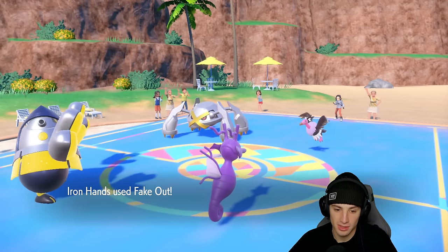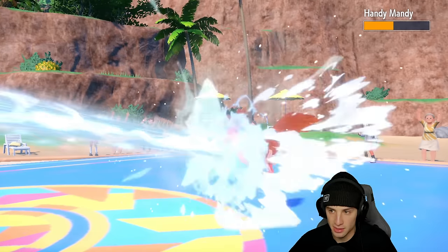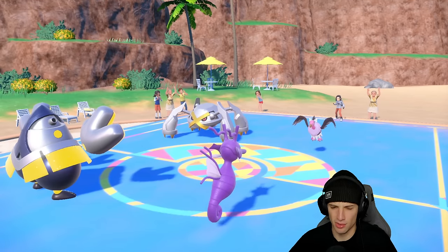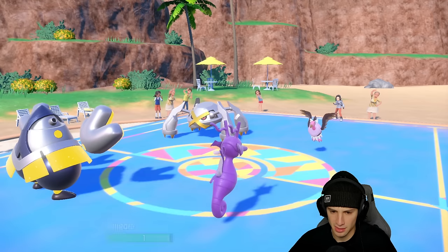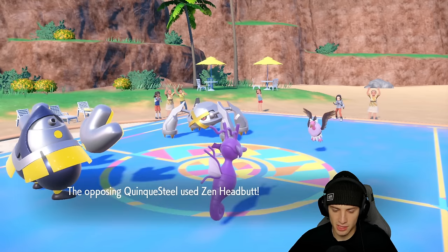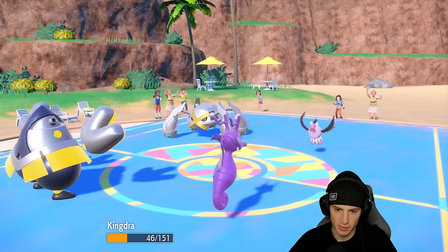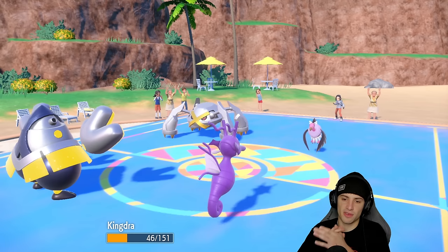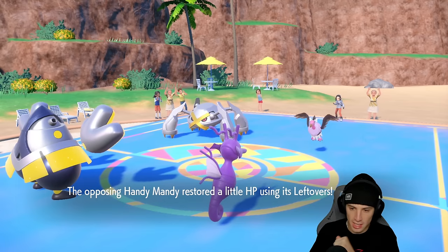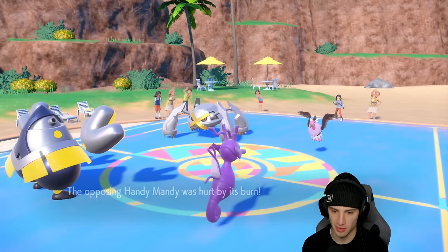Fake Out comes across into Mandibuzz — Scald gets ripping and does decent damage, and we get a burn! Big time burn on Mandibuzz. Mandibuzz flinches, Zen Headbutt comes through from Metagross and we soak it nicely. Leftovers pops for us. From here I could Wild Charge, Drain Punch, or Protect. I decide to Drain Punch the Metagross and Protect Kingdra — I want to save Kingdra for when I can pair it with Pelipper.